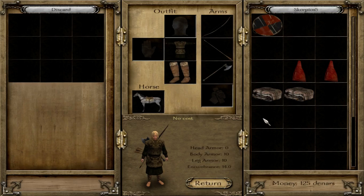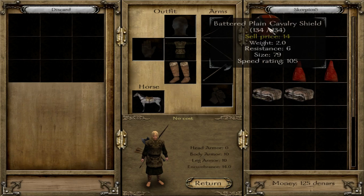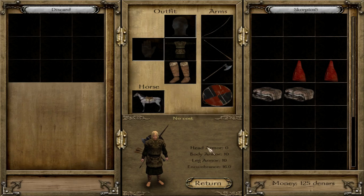So as you can see, this is a new character and he is fairly poor. He only has slightly more than 100 dinars in his pocket. He has some furs that he can trade off. There's a shield — I'm going to equip that.